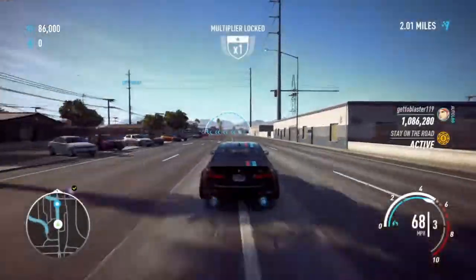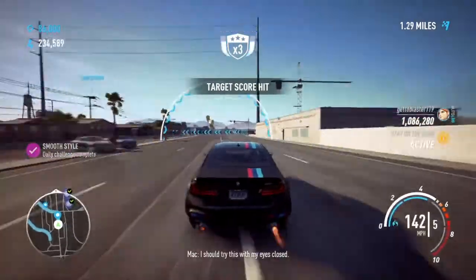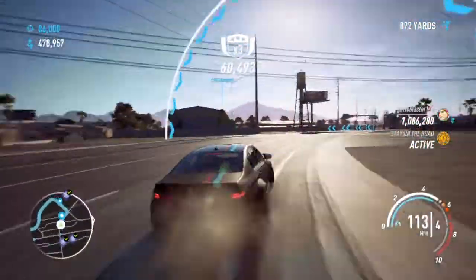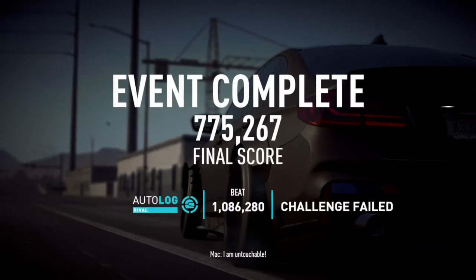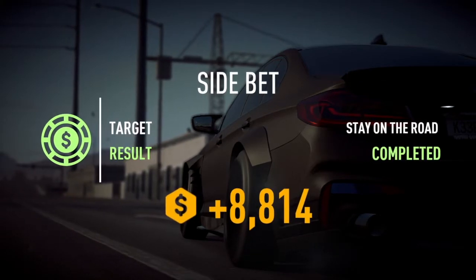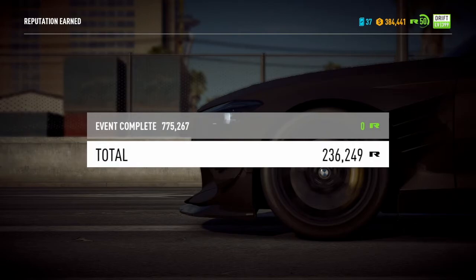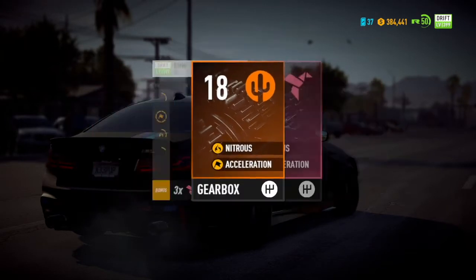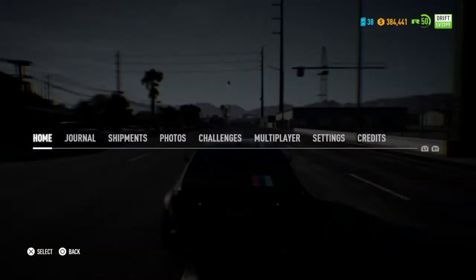Right, so the race is completed guys. I wasn't really trying to beat that challenge - it was just purely to show you what we get at the end. So you can see there the base amount of money is 14k, I came out with 22k. That race took me less than a minute and it gave me 22,000 dollars. If you ask me, that's a pretty good gain. Admittedly yes, I am in a 399 Beamer.